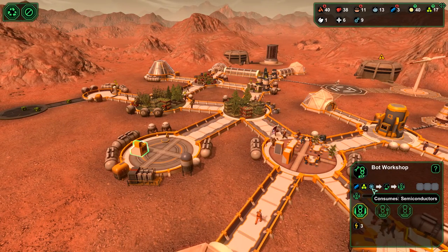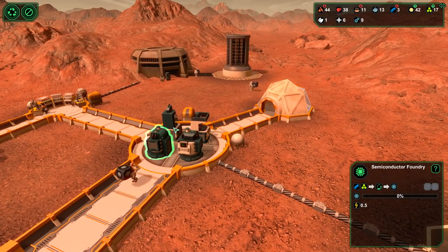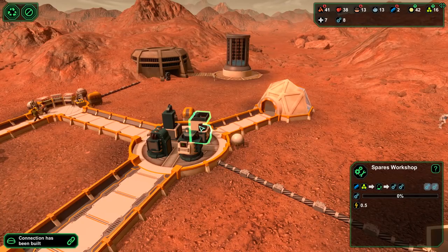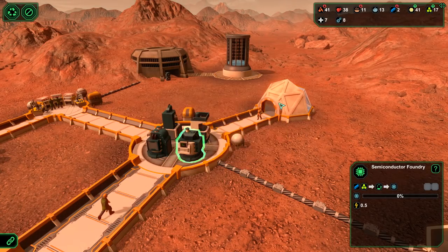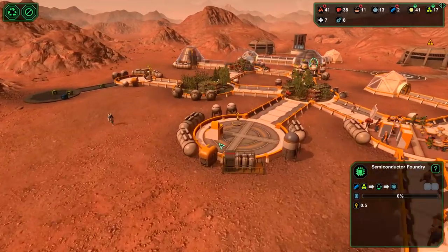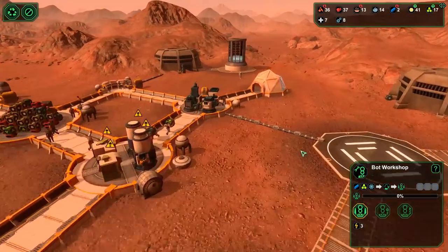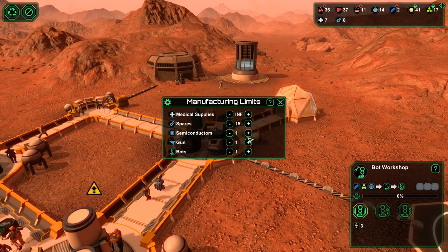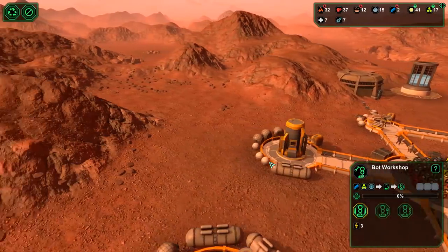We can make another carrier bot - consumes semiconductors. Are we making any more semiconductors? Connection's been built. What do we have our semiconductor set at? Zero! Well there we go, that's not going to help. How many do we need? Let's take a look. We need one semiconductor. We could just make two, let's keep two in stock. Then put bots to two and let them work on that and see what they can do.